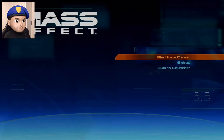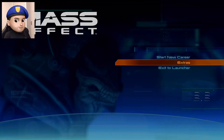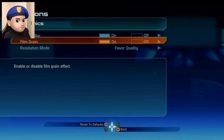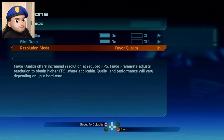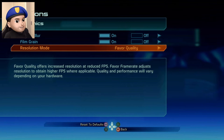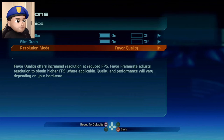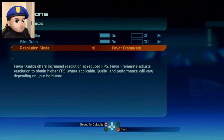Before we begin, let me check out some options. Graphics. Favor quality offers increased resolution at reduced FPS. Favor frame rate adjusts resolution to obtain higher FPS where applicable. Quality and performance will vary depending on your hardware. We are playing on PS4 Pro right now, and I think I'm gonna favor frame rate in the hopes of achieving 60 FPS.